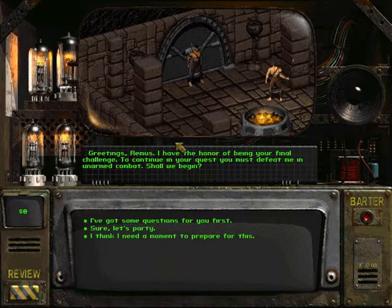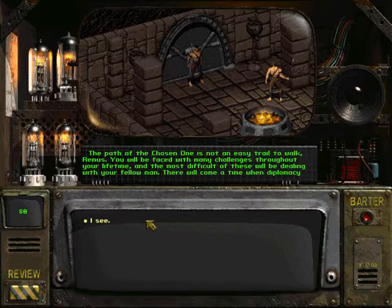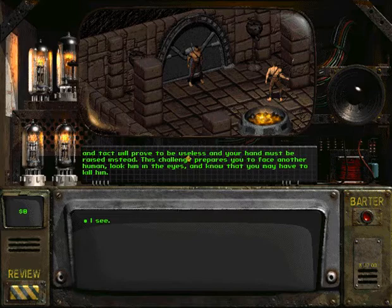Greetings, Remus. I have the honor of being your final challenge. To continue on your quest, you must defeat me in unarmed combat. Shall we begin? Remus isn't really suited to unarmed combat, so he's going to parlay a bit and see if he can get out of it. Why do we have to fight? The path of the chosen one is not an easy trail to walk. You will be faced with many challenges throughout your lifetime, and the most difficult will be dealing with your fellow man. There will come a time when diplomacy will prove useless, and your hand must be raised instead. This challenge prepares you to face another human — look him in the eyes and know that you may have to kill him.